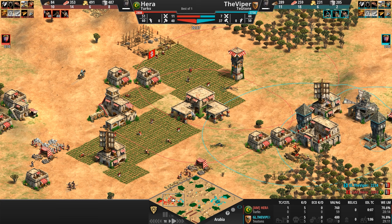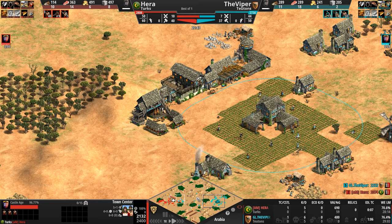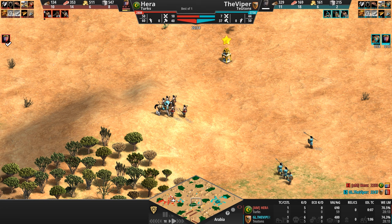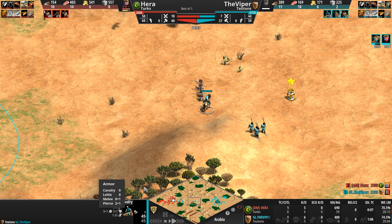How much of the Viper's base has Hera seen? He's seen a good deal. Hera loses an archer here to these skirmishers in the middle of the map. But now the Viper might lose one of his scouts, and in about eight seconds, this zero plus one will automatically become zero plus two. There it is.